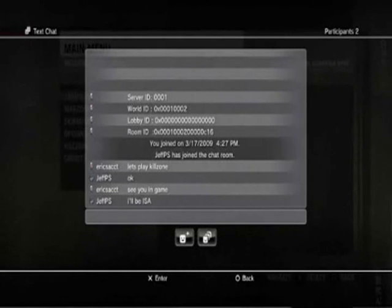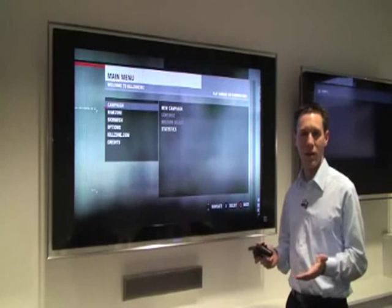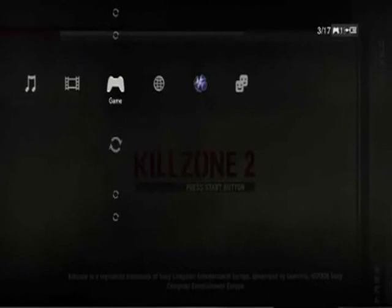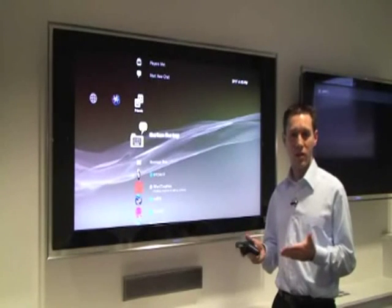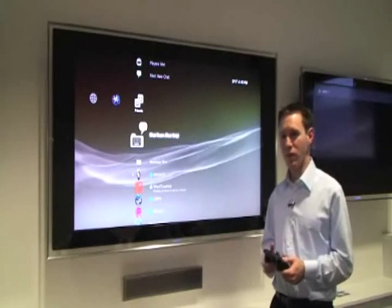He'll be on ISA — that sounds good. Now that we're all set, I'll just drop out of the cross media bar and go back in the game and start playing with Jeff, and that's how text chat works. So we'll exit out of Killzone to show you some more features. You can have up to three chat rooms running at one time, and you can invite up to 15 other people into the chat room, so 16 people at once can participate in a chat.